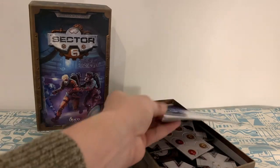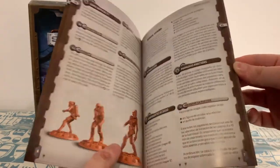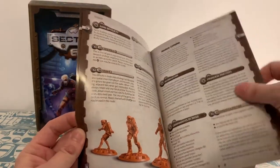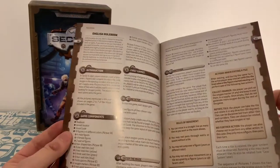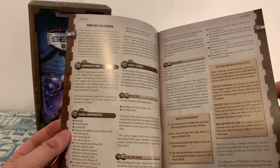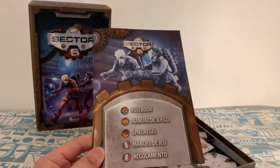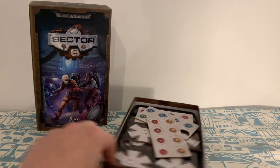Then we go straight to the rulebook. Once again, it's multi-language. So although there's a bunch of pages in here, you only need to get up to page six — just six pages. And it looks like you're going to be reading this and referring to that visual guide to see what they mean when they're talking about particular things.